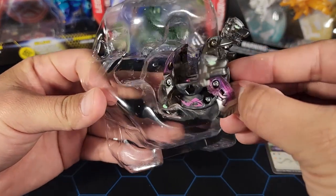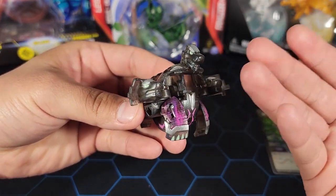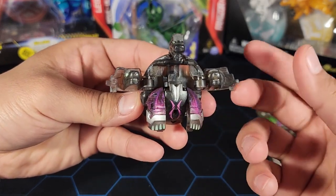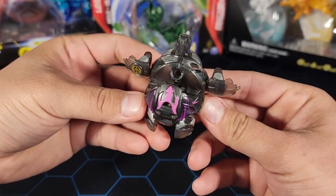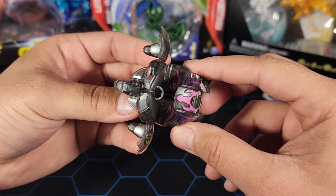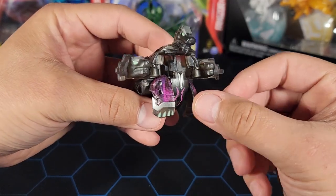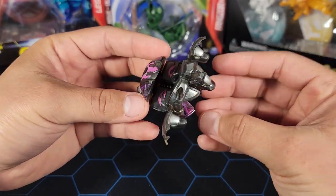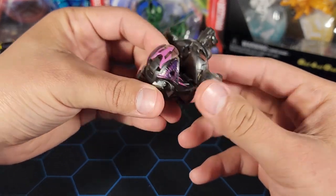Now let's take a look at the Bakugan itself — here is this rare Elemental Howlkor. I have to be honest: I never really liked this mold for Howlkor. I don't like the heads being on the sides like this. But I do like the Elemental patterns — that purple looks amazing. I've said it for every Elemental Darkus Bakugan we've opened: the Elemental treatment on Darkus looks pretty cool, with the purple and black mixed in, plus some pink. I feel like they could have used more Elemental coverage since most of it is translucent black with shiny silver on top.